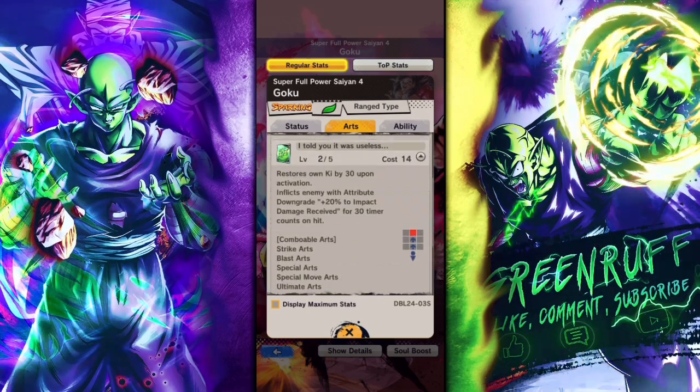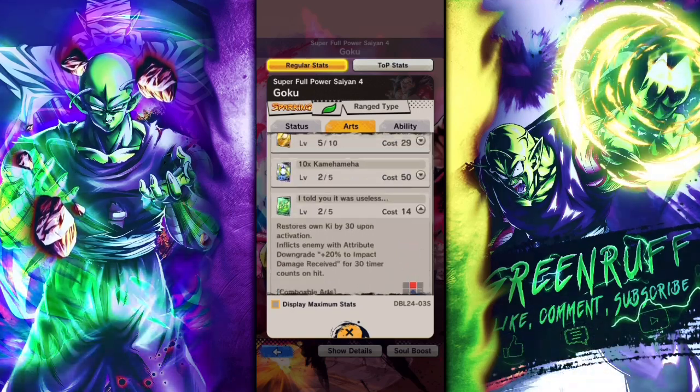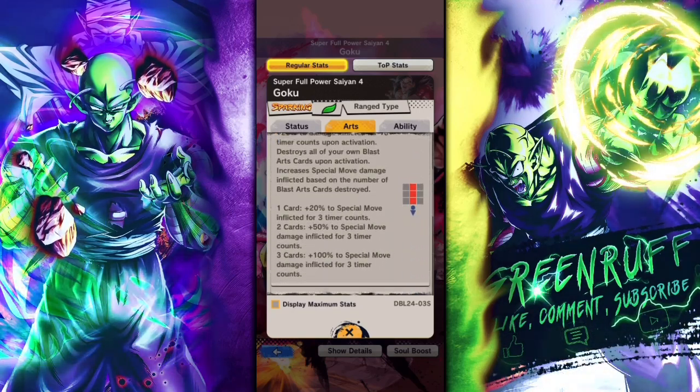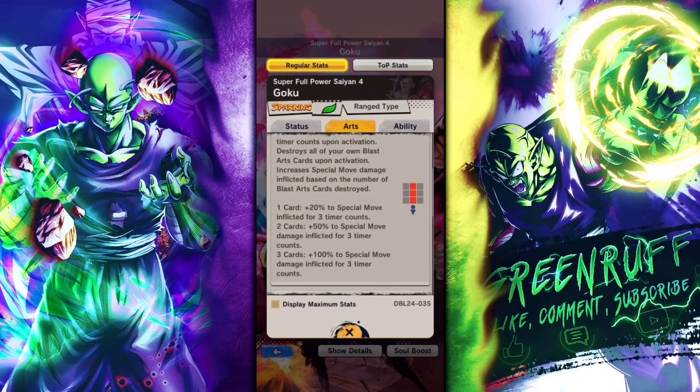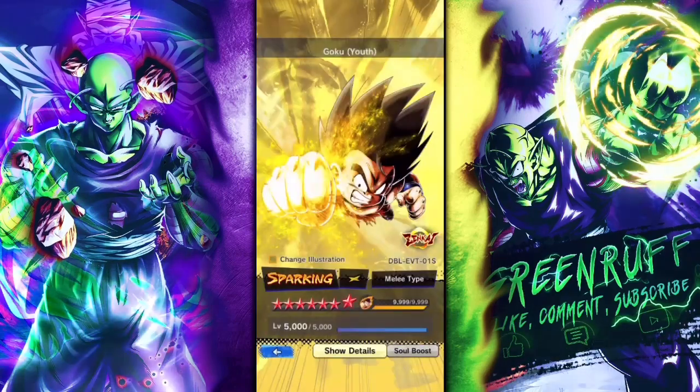He restores a lot of his health with his ultimate card, but you have to hit someone with it. His green card — when you pop it you can basically combo off of it and you get ki off of it, which is pretty nice, and blast arts is nice. Then his blue card — depending on how many blast cards you have in your hand depends on how much damage it's going to do.